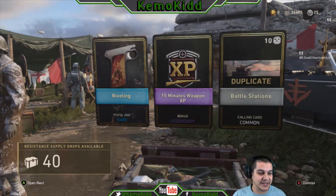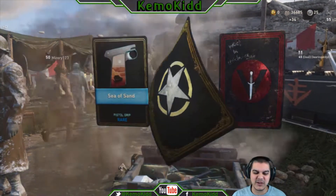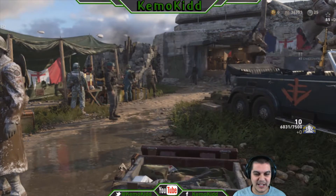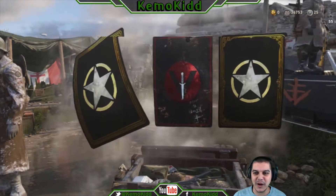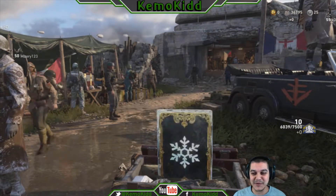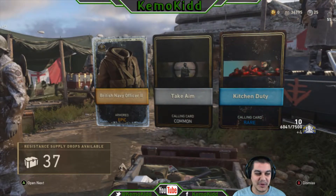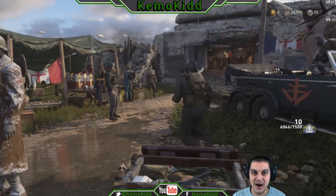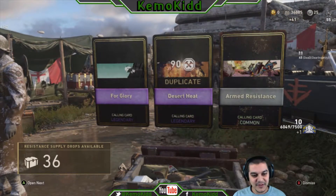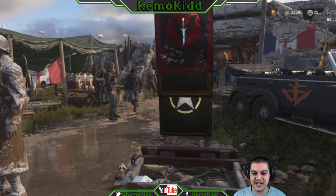Obviously I'm gonna get one of those new weapons — both the new weapons right away. I don't care about the melee but regardless. Bunch of duplicates, let's go. 39 more — I want a nice variant here. If I could unlock one of the new weapons that would be the best case scenario, but the BAR — I want the BAR variant. Opened up way too many of these to not have it. For glory, armed resistance — calling cards.